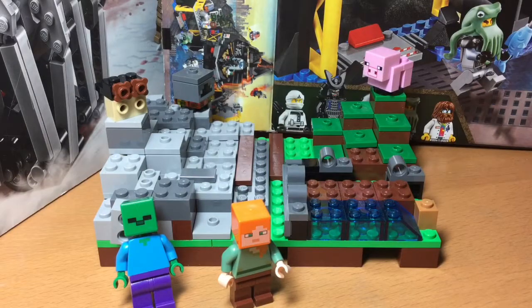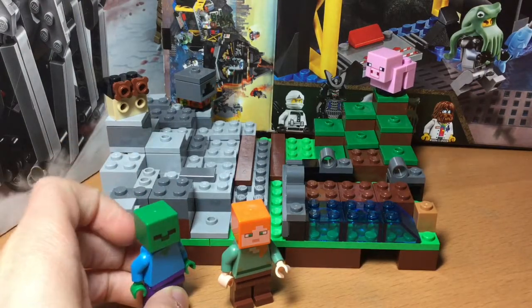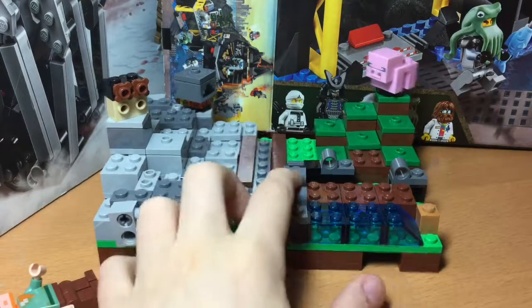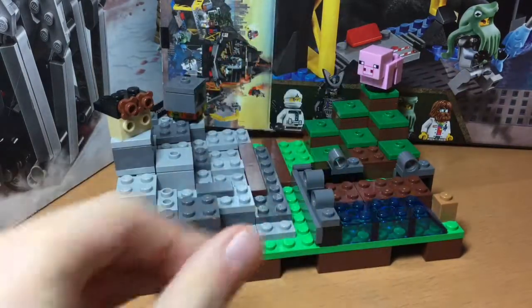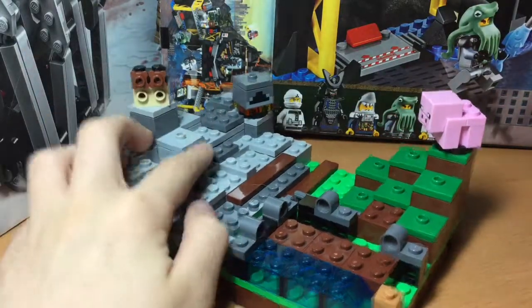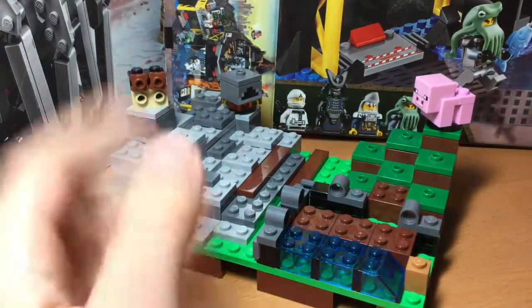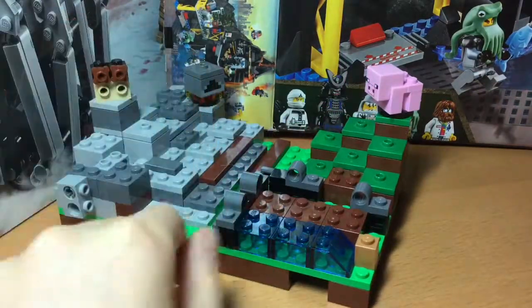Hey guys, it's Fuzzy here and today we have another alternate build for the iron golem set. It's basically a little start of a mountain over here and kind of a little rock pile over here on this side. I really like it, but you wouldn't see it in Minecraft because you would have to use slabs and stuff to make it in Minecraft.